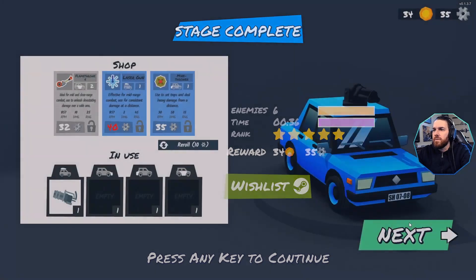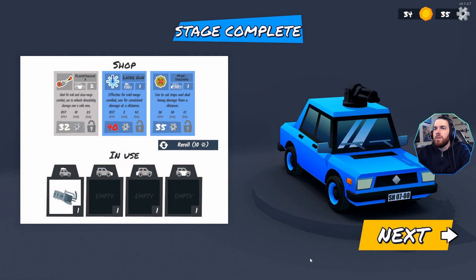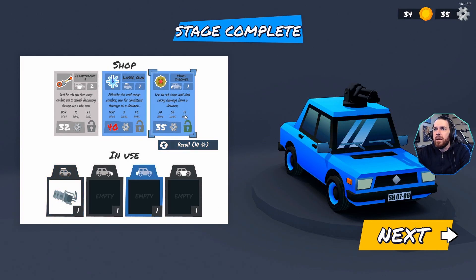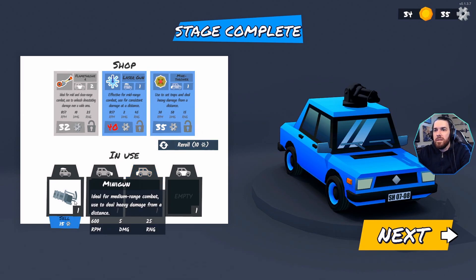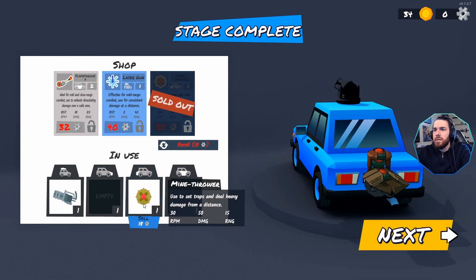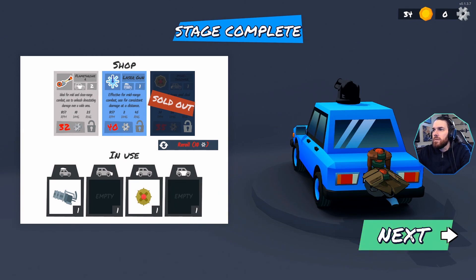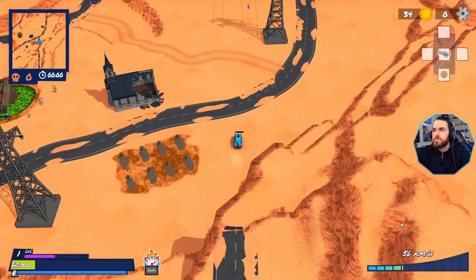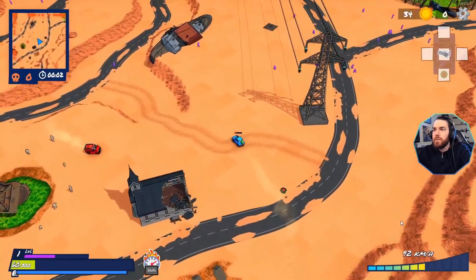I must have done enough. It didn't feel like I really did a whole lot there. We've got a shop — there's a laser gun, I can't afford it yet, a mine thrower, and a minigun. That seems cool — let's try the minigun and throw mines.